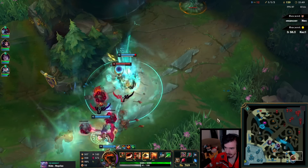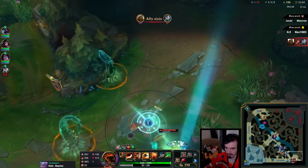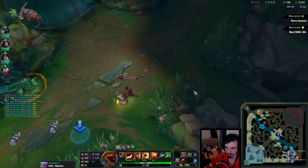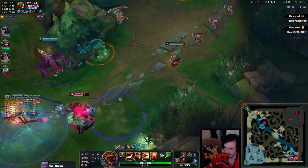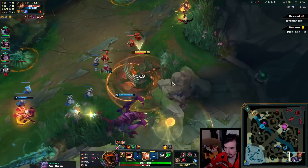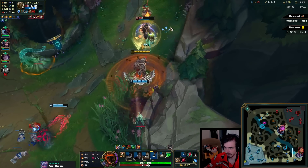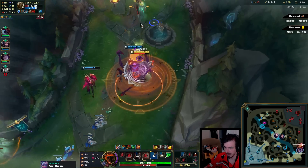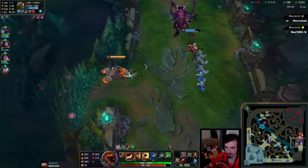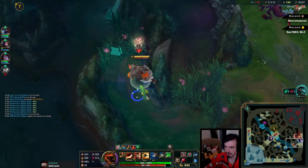I think we might be around this area right? They're for sure around this area. I think I should have focused Alistar, huh. How did she not die here? I think Chariot must have whiffed a key or something. Gotta be careful with this face-check for sure.